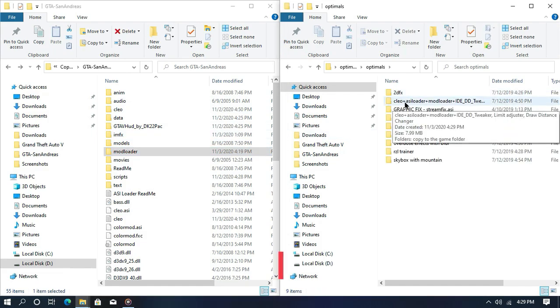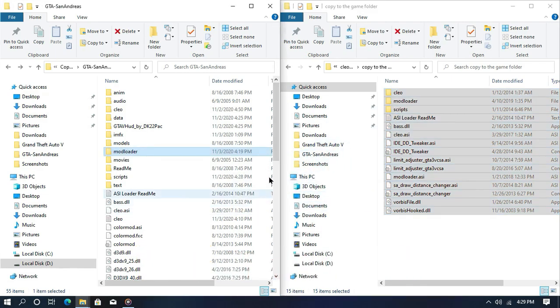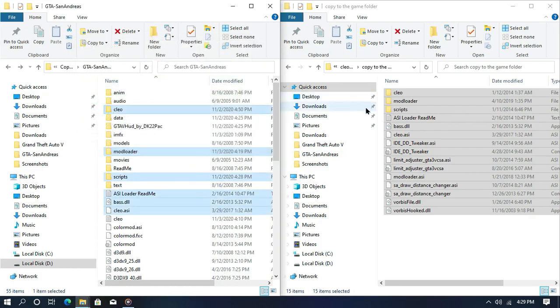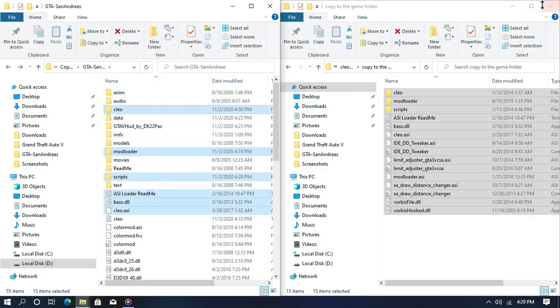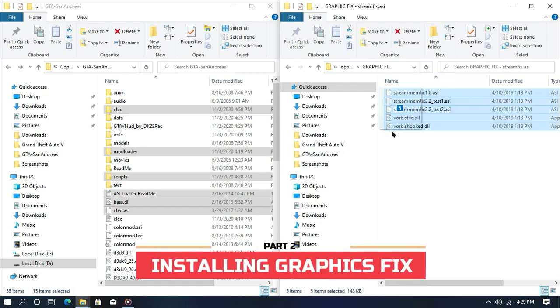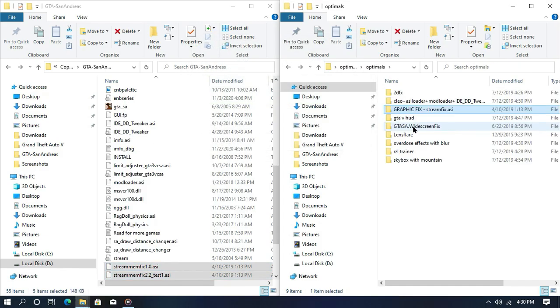Now from here, open the optional file and open the new ASL Over Plus module, then copy all this content into your game directory. That's very simple — hit replace if asked. Now go back and then open graphics fix and copy all this content into your game directory. What this does is fix some missing textures from your game.